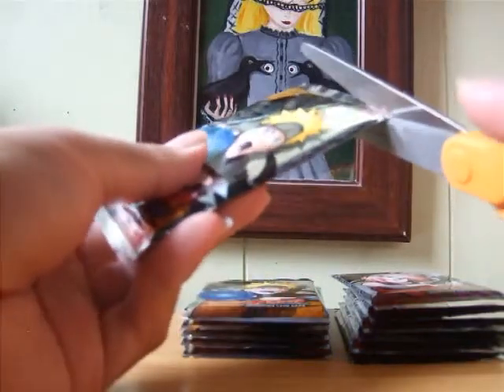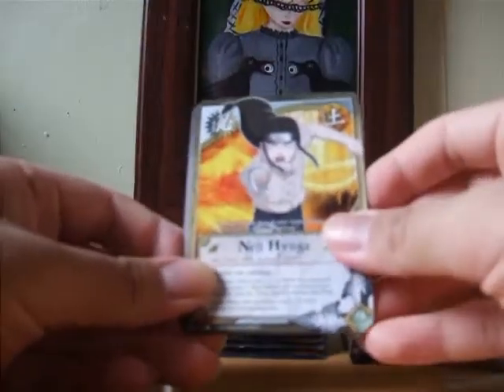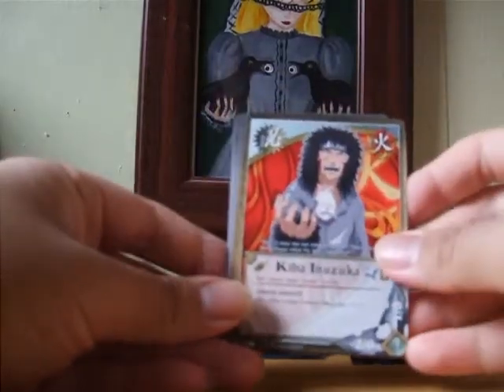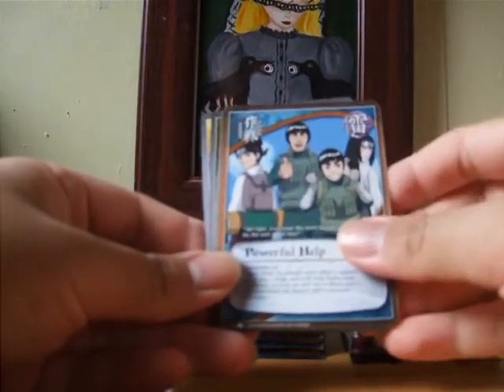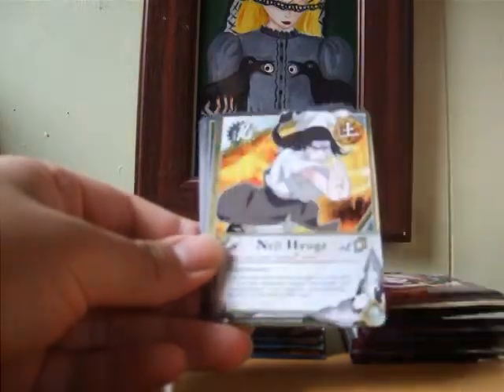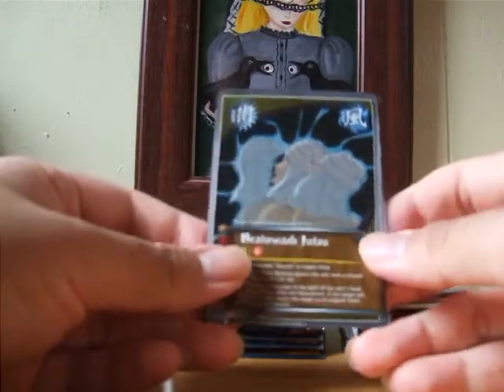Let's just do all the Naruto packs. These are the uncommons, this is the reverse, and this is the rare, I think. We have Neji Hyuga, Kiba Inuzuka, Welling up Red Chakra, Powerful Help, Threat of Puppets, Opening of the Byakugan, another Neji Hyuga, Angry Fist. Our reverse is Brainwashed Jutsu, which is another uncommon.